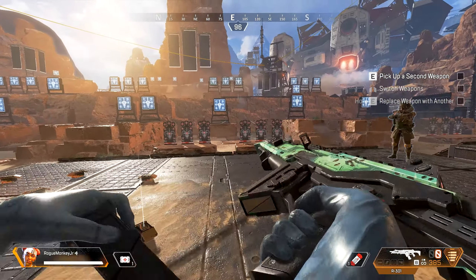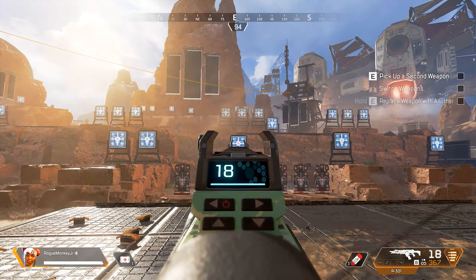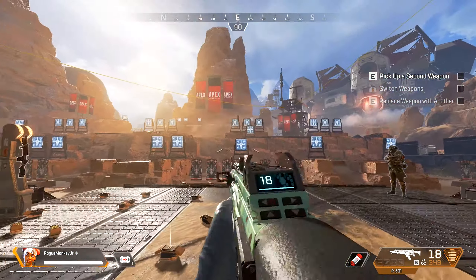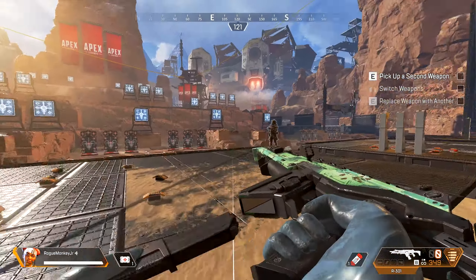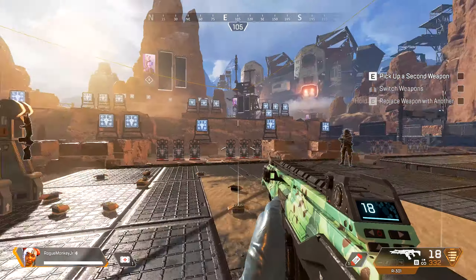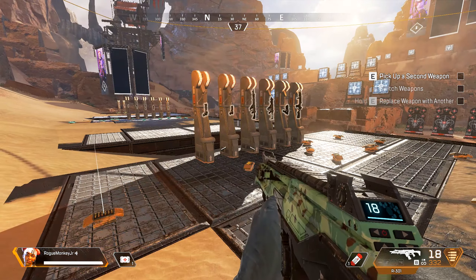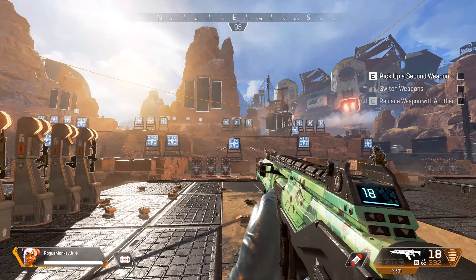You can either pull right and down to control the recoil, or you can do short bursts of around 10 rounds and you'll have basically no recoil. So I was thinking of maybe doing a series on controlling your weapons and mastering each individual weapon in the game. Of course there will be new weapons throughout Apex Legends' lifespan.